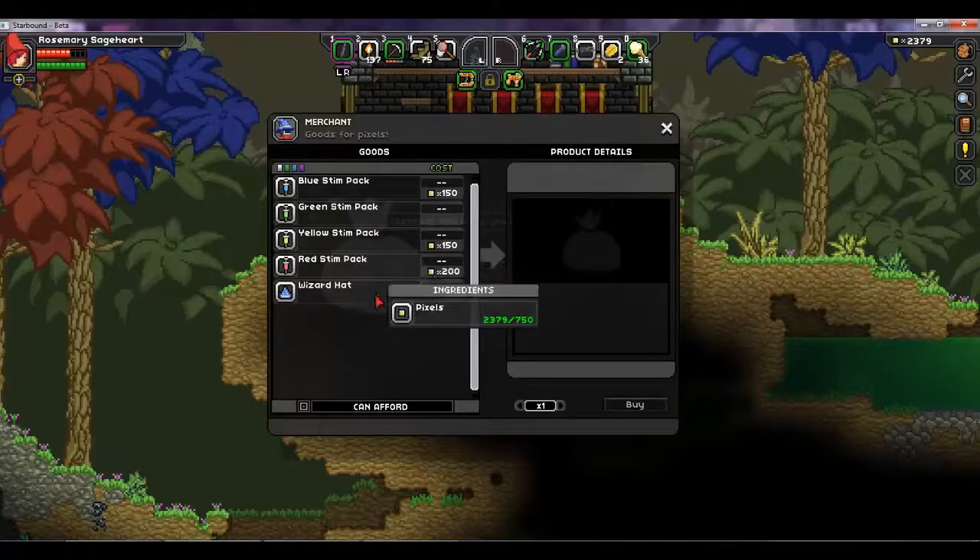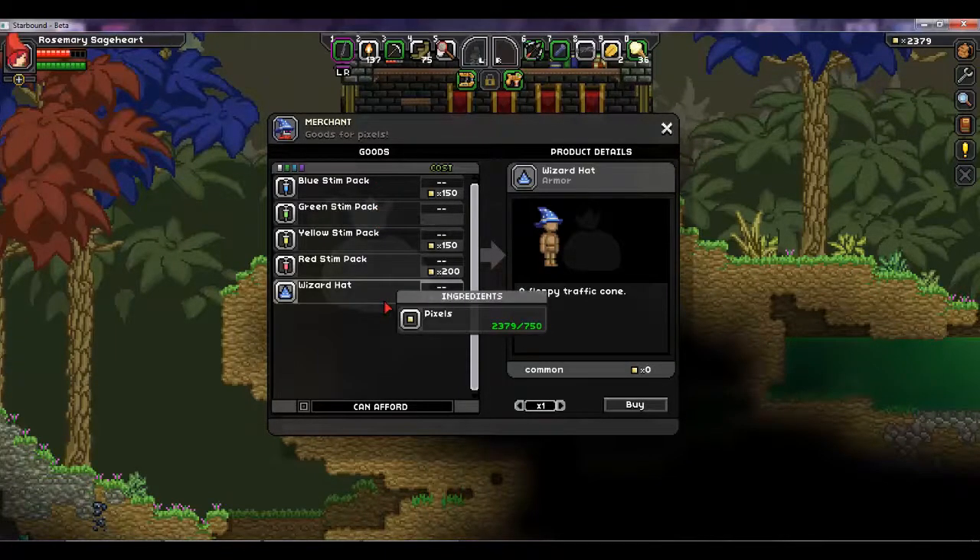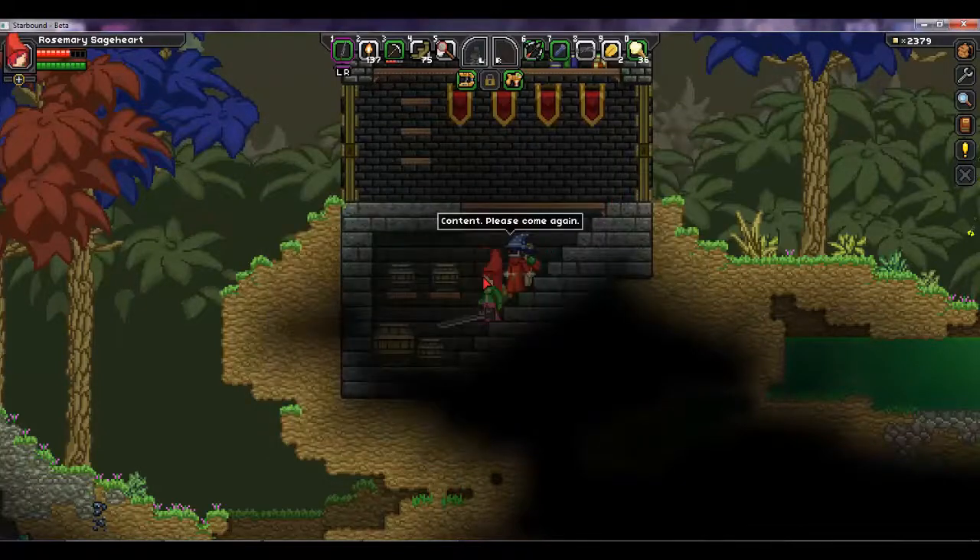He sells all the stem packs as well as a wizard hat. As far as I know, this is the only location you can get the wizard hat, so you may want to buy one if you don't have one already.